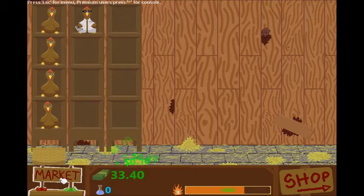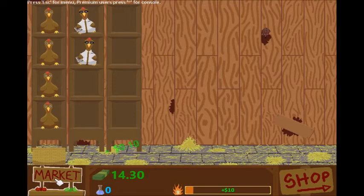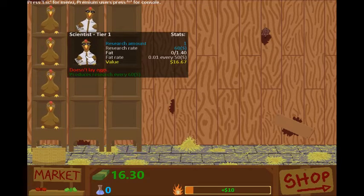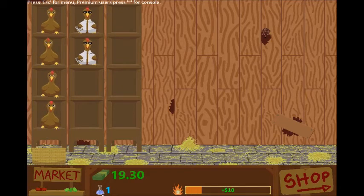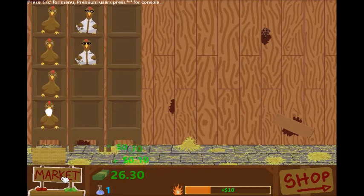You get three bucks for each egg and with the line fill you get another 10. I've got the music turned off in the background. We've almost got enough for another scientist — one more egg and we get the bonus, bam! Shop, scientist, farm. These guys take forever — how long does it take to get a point? 60 seconds.